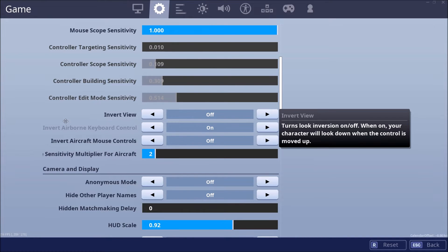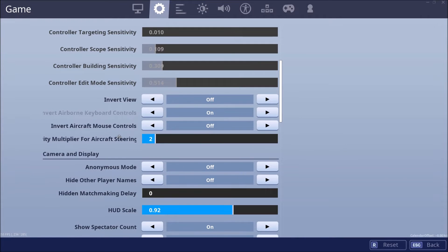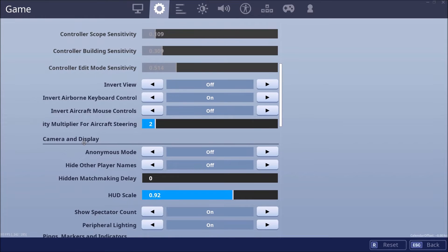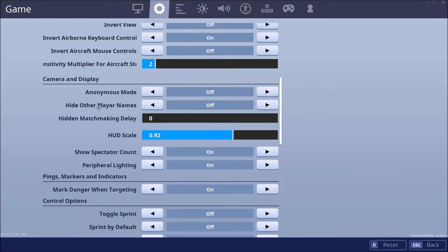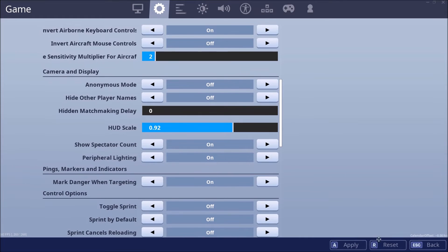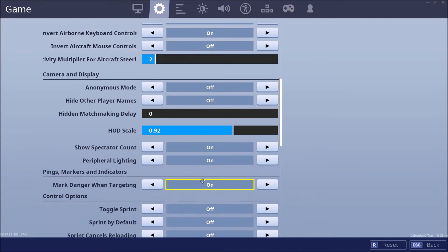I have it off. I have this on, that off, this on too. Regular max sets, two sets — it will be multiplied. For steering an aircraft by mouse. Camera and display — anonymous mode I have off. Obviously I don't have player name off. Hidden match record delay — it's bad. HUD scale I have it on 0.192.